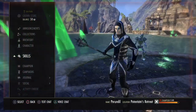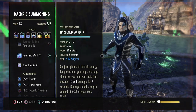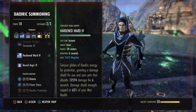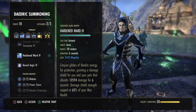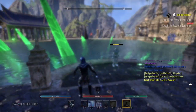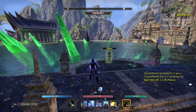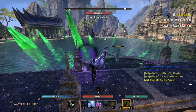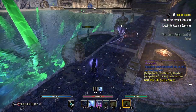Next thing from the Daedric Summoning skill line is Hardened Ward — this is very important. It starts out as Conjured Ward. It's our shield and will grant us a over 10k damage shield for six seconds. It's pretty simple and it even works for your pets as well.